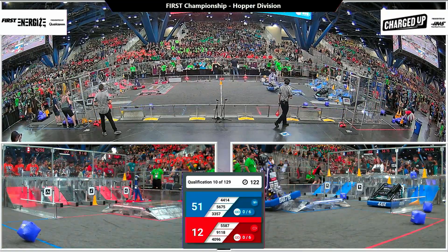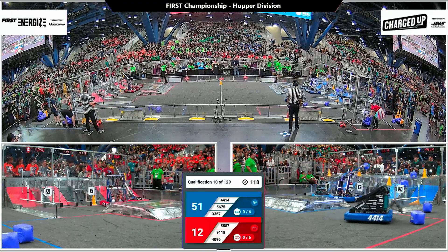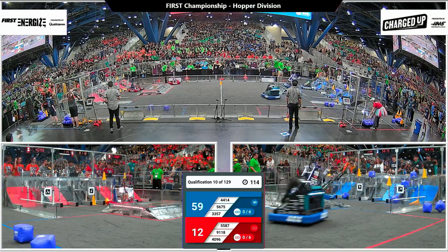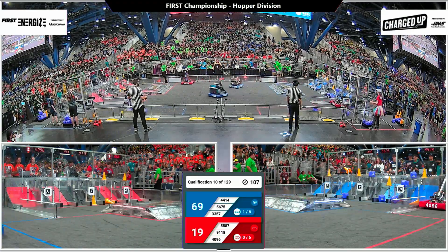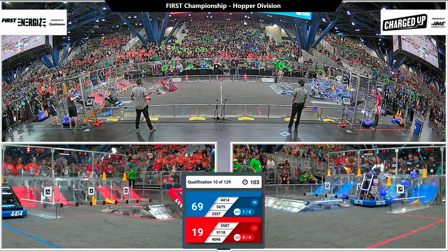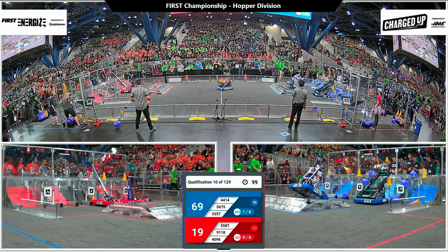High Tide, a really high-scoring robot, able to quickly grab cones and cubes from the center of the field and get them scored as soon as possible, hoping to increase the Blue Alliance's lead. Unfortunately, Red Alliance is down to two robots, which is going to put them at a disadvantage. 91-18 not able to make this match, having some difficulties.